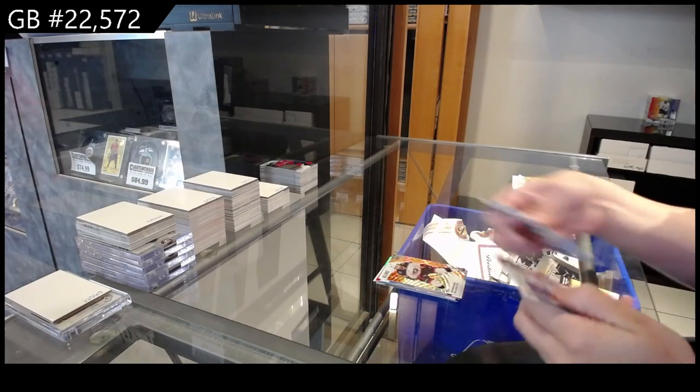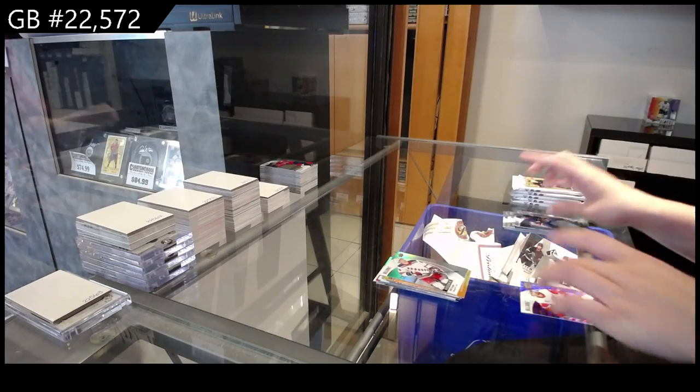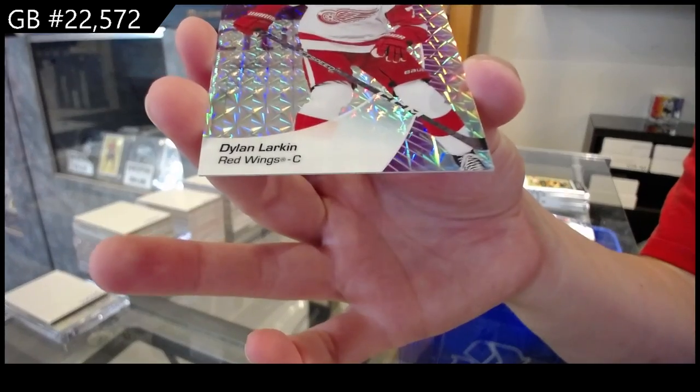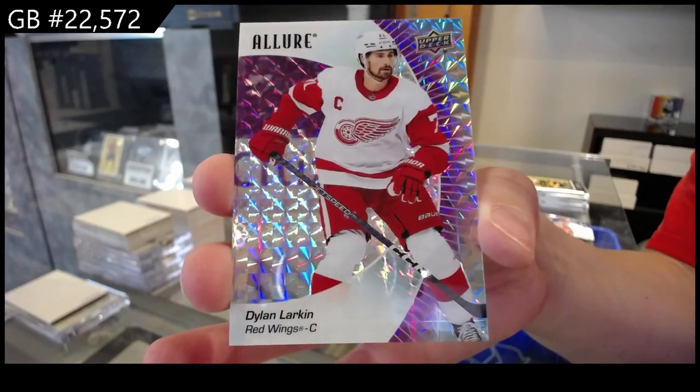Orange Slice of Marchenko for Columbus, and an Orange Yellow for Boston of Brad Marchand, Rookie of Wilcoil for the Rangers, and a Purple Diamond numbered to 10 for the Detroit Red Wings of Dylan Larkin.